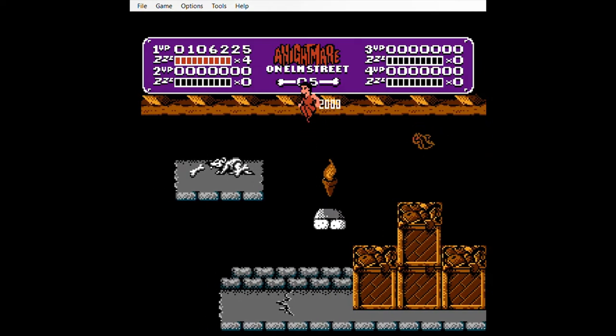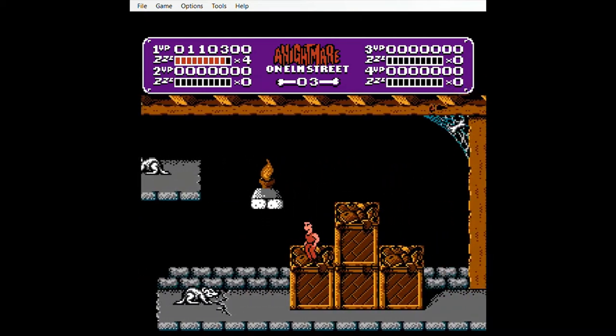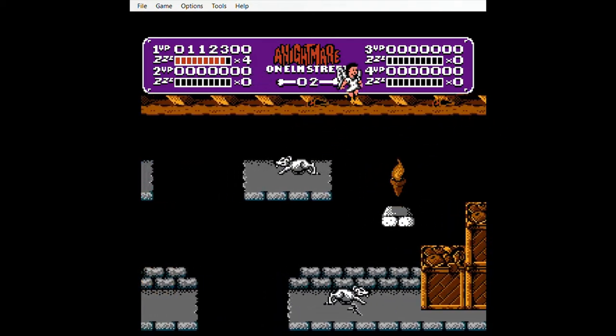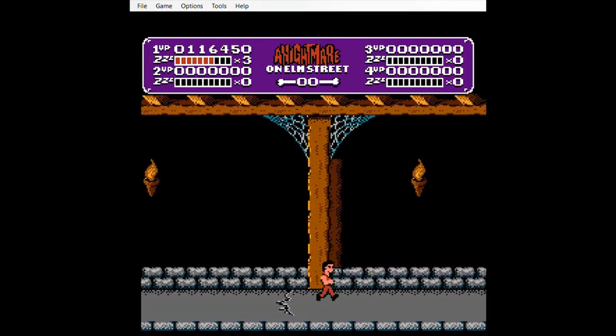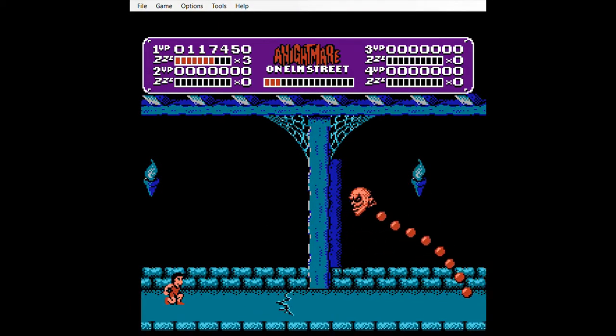I think this game used something like the Part 3 dream world, because the little tongues — they're like what they have in Part 3 where they're in the mental asylum. That's the one where Joey is tied to the bed through the tongues.